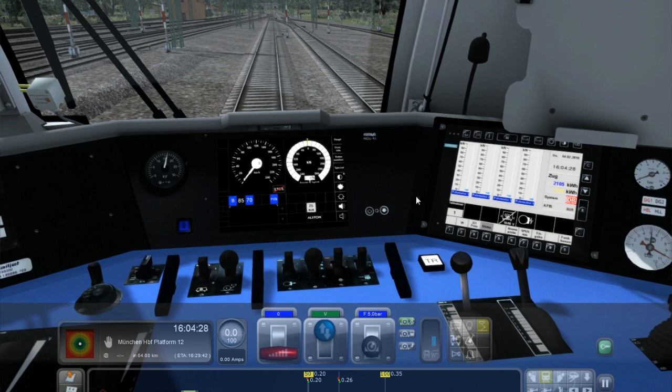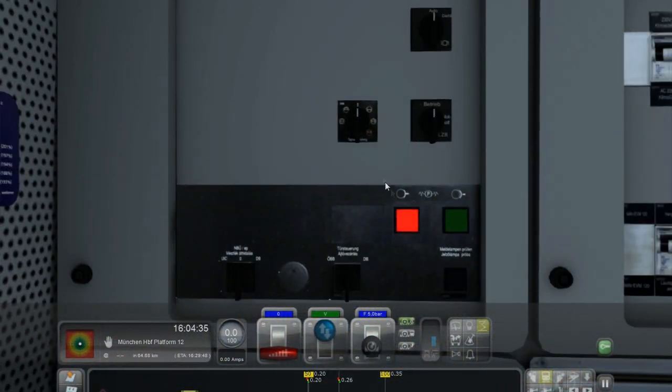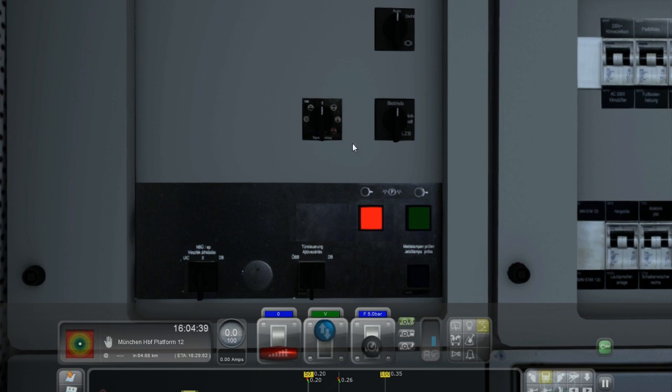The last thing we need to do is set up everything for the drive. Turn around by pressing the arrow keys — this back panel is a bit different. First select the light mode; for the Railjet it's always the second one to the right. Then here you have the Federspeichenbremse, which is sort of like a parking brake. When the red light is on it's engaged — we need to release that by pressing the green button. Then here you select the door operating mode. If you pull German carriages put this to DB; if you pull Austrian carriages put it to ÖBB. The Railjet is an Austrian train so it will always have to be on ÖBB.